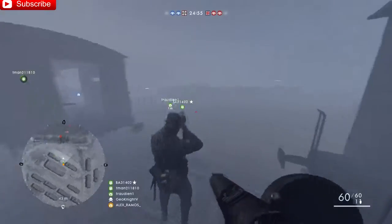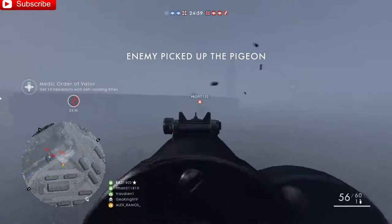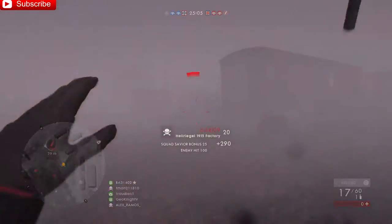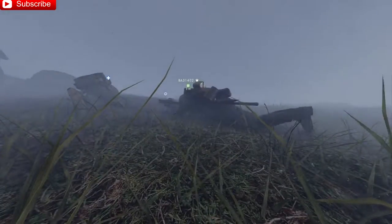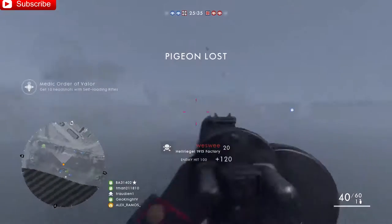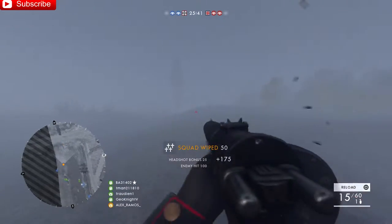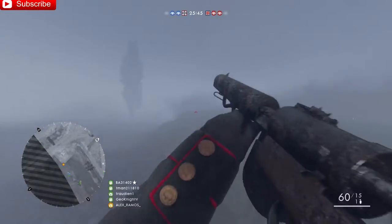Now, before you kill me in the comments — I know you can't really go through the edge of the map because the maps are massive. But we're talking about fog and sandstorm here. When you're actually in the sandstorm or fog, that is when you do all of these things. You don't have to do this when the weather is clear. It's only when visibility is bad and people can sneak up from any side. That's when you stick to the edge of the map to minimize that risk.